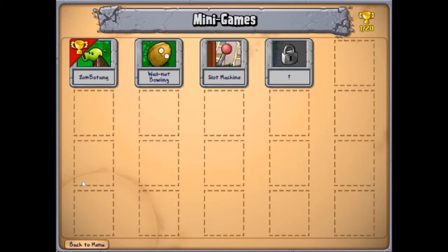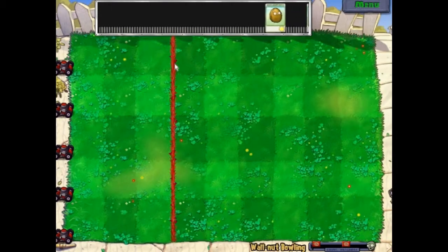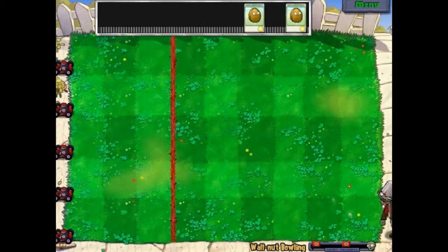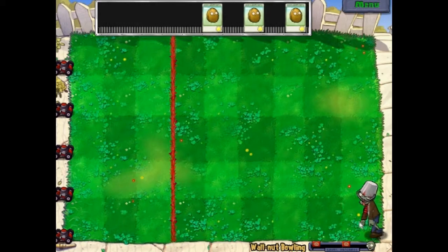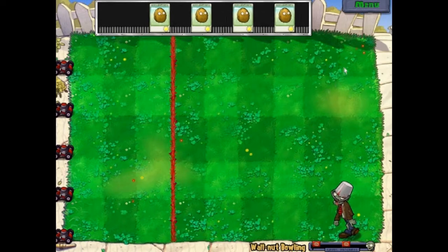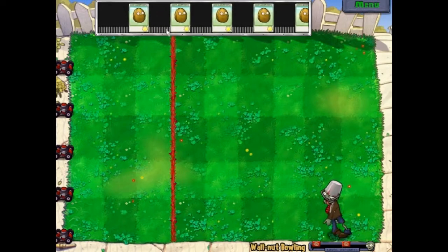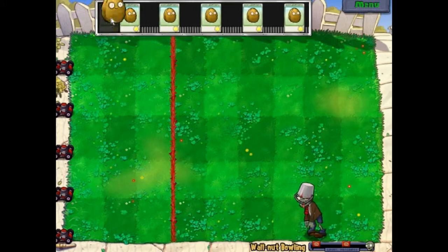If you play it again you only get three gold coins or something like that, but still that's a lot of money for a single minigame. Now let's try walnut bowling. This is the same stuff we saw before, except we're dealing with bucket heads now, so those take three hits, as you'd might guess. I'm going to wait for him to come closer so I have multiple zombies to hit. I'm only getting these regular walnuts — not the explosive ones.